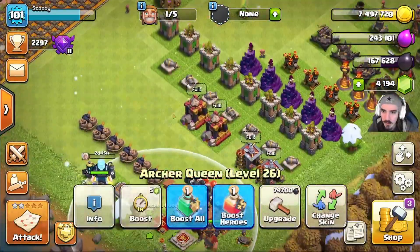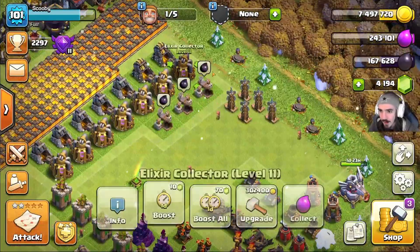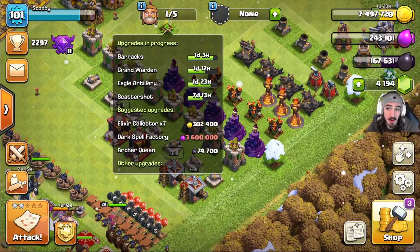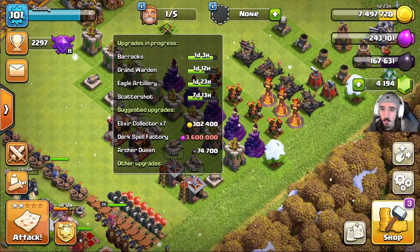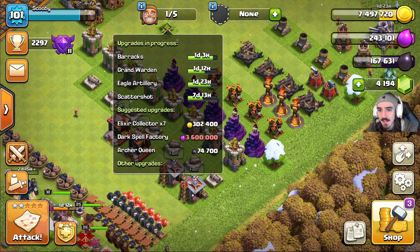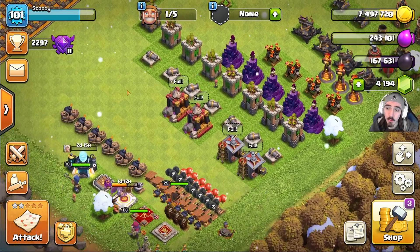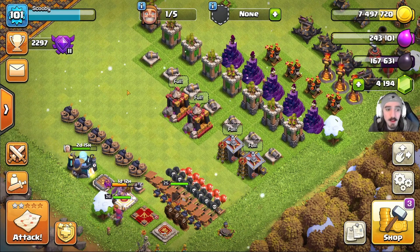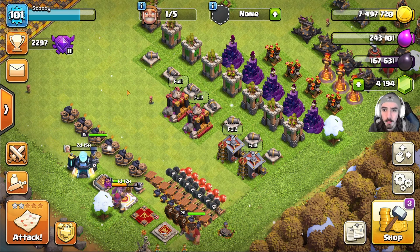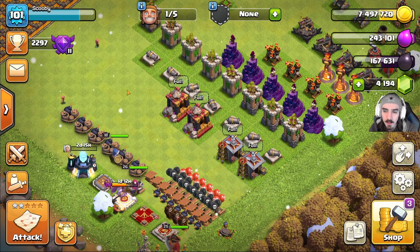We still have a builder available. The grand warden is down, the scattershot is down, the barracks is still down, and the eagle artillery is still down. Those are all going to be done within the next two days — one day three hours on the barracks, one day 12 on the grand warden, and one day 23 hours on the eagle artillery. So next episode we're going to have three builders and the laboratory. If you haven't tuned into my live streams, we stream every day on Facebook Gaming and Twitch.